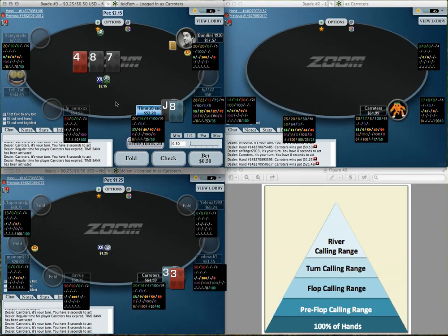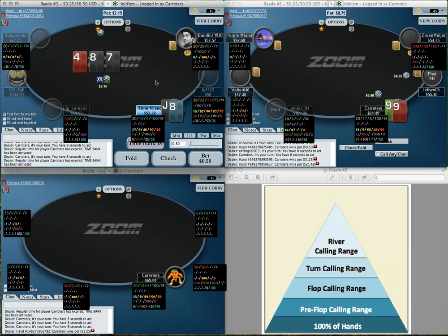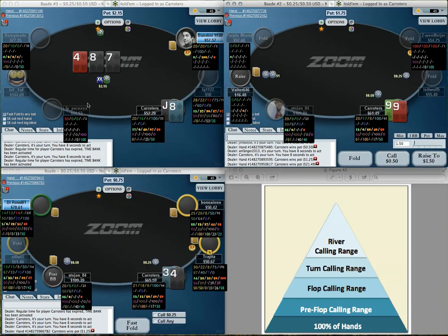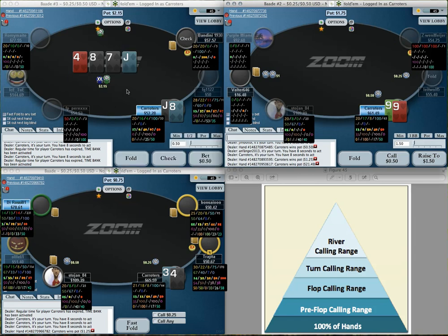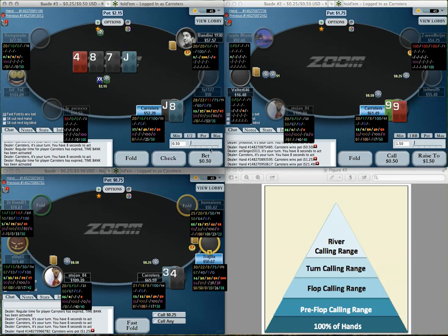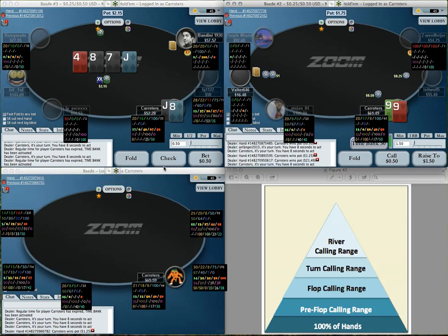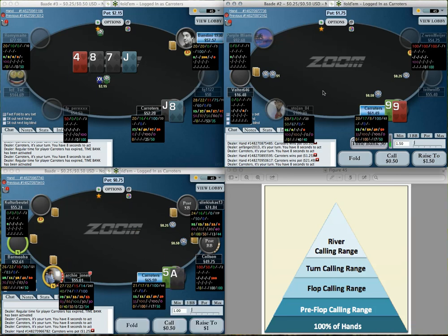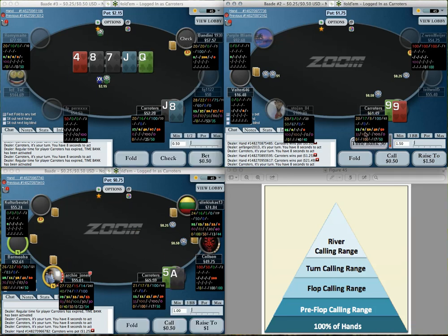King-nine here — I'm three-way, out of position, someone will have ace-x, someone may have a pocket pair, and this guy is super tight which makes his range ace-x heavy. I'll check-fold the flop with king-nine — it's obviously a check-fold three-way in this spot. I'm always thinking about how I'm playing my range, staying balanced. There's no reason not to be in so many of these situations.